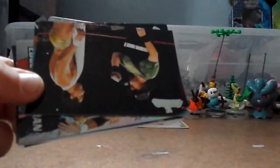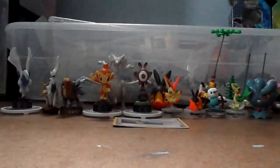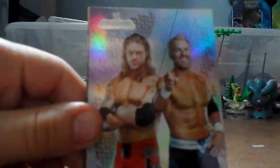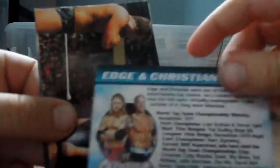So it looks like we got Trish Stratus, Batista, Vicky Guerrero, Sergeant Slaughter, Alberto Del Rio. And it looks like Daniel Bryan — yep, Daniel Bryan. Oh nice, got a foil card in the first pack that I've ever opened — Edge and Christian tag team!